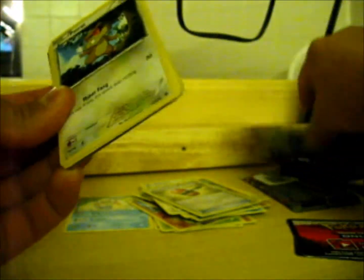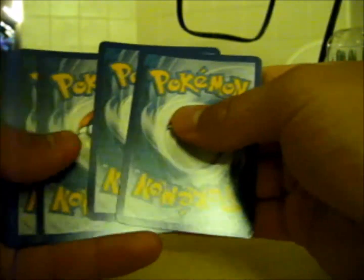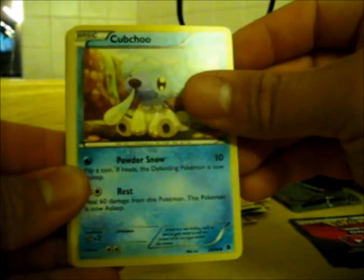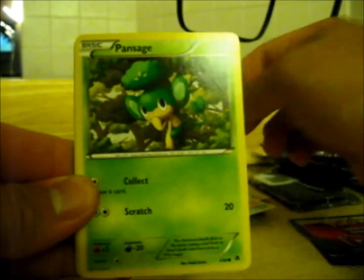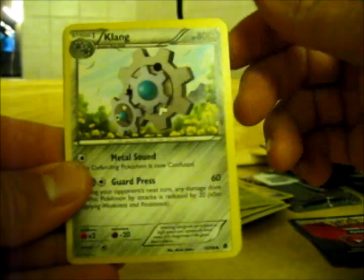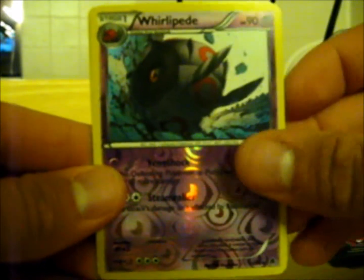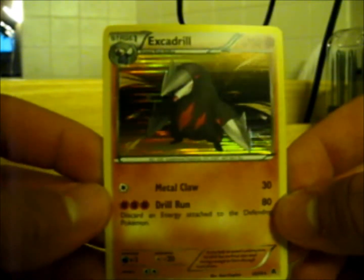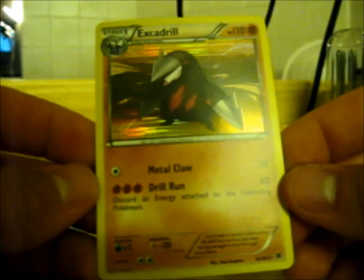On to the third pack. Another code card — I'm gonna start saving these up and do a huge giveaway, or a couple of them. I'll let you guys know when that's going on. We got Patrat, Roggenrola, Cubchoo, Drillbur, another Pansage, Trainer Great Ball, Whimsicott, Klang. The holo is a Whirlipede — it's just an uncommon. And the rare is a holographic Excadrill! This guy's awesome looking. I usually like the older generation Pokémon — I think they look a little cooler — but that's definitely one of the cooler newer generation Pokémon.